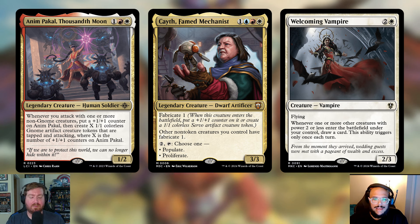Next up: Caith, Fame Mechanist — one, a blue, a red, and a white for a 3/3 legendary creature Dwarf Artificer. It has Fabricate 1: whenever this creature enters the battlefield, put a +1/+1 counter on it or create a 1/1 colorless Servo artifact creature token. Other non-token creatures you control also have Fabricate 1. You can pay to tap it and choose to Populate or Proliferate. Populate is going to be really cool here, and the Fabricate ability is going to be insane — casting creatures, getting that Fabricate 1, and making another 1/1, especially combined with Offspring tokens.